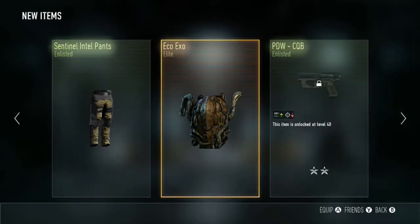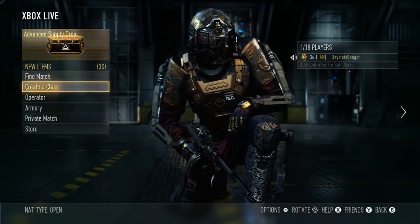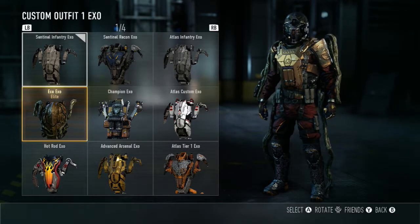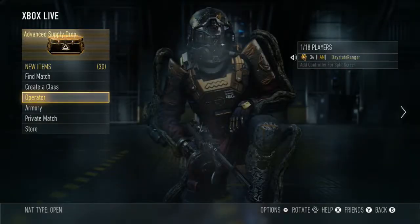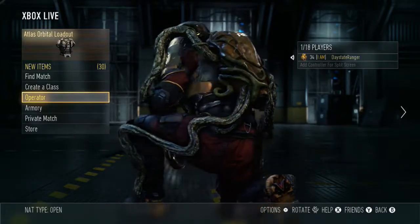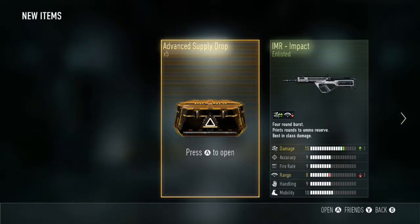The eco XO suit and the PDW CQB. Let's have a quick look at what it looks like — go to customize, select the XO suit, put it on. Oh look at that! That looks beautiful, that looks really good! I'm loving that! Okay right, five more advanced supply drops left, let's see if we can get the element.